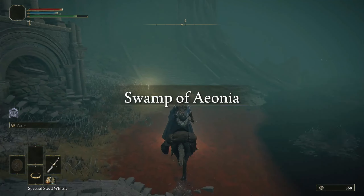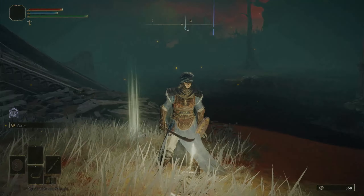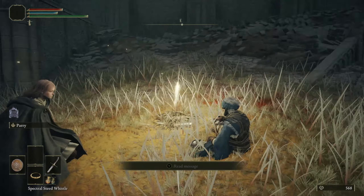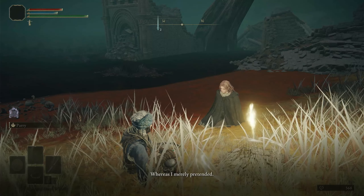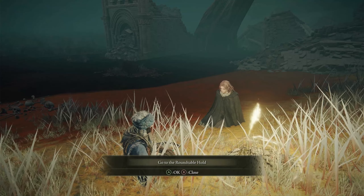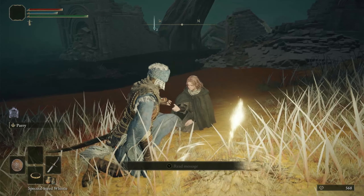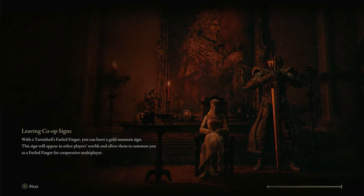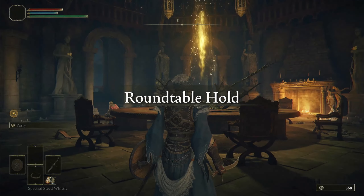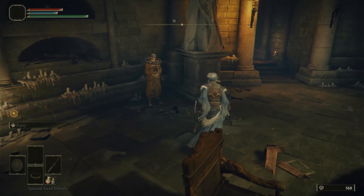We're going to run over here, grab this Site of Grace. Depending on how many Sites of Grace you've found, she will show up again — she wants to take us to the Roundtable Hold. Yes, always go. I don't think you actually have a choice anyway. No big deal, we can warp right back. We're here because we want to grab a few things. On your map you'll see the guidance of grace — those are the tendrils coming off of the grace sites. He'll teach you incantations if you're a faith build — this is going to be your main guy at the beginning.